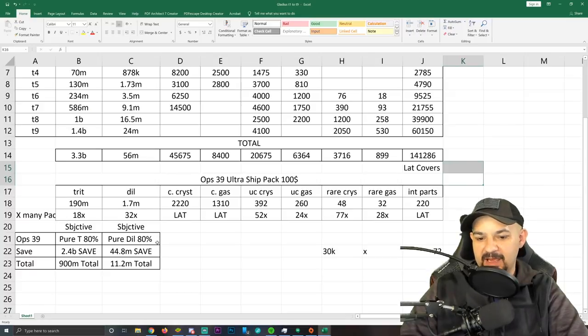In trit it costs you 18x the pack, 32x in dill, 52x in uncommon crystal, 24x in uncommon gas, 77x in rare crystal, and 28x in rare gas. The packs are about $99 each. Looking at the pure trit and pure dill at mine, it's about 80% savings — that's about 2.5 billion in trit savings and 44 million in dill savings. So the total trit drops from 3.3 billion down to 900 million, and dilithium drops from 56 million down to 11.2 million.